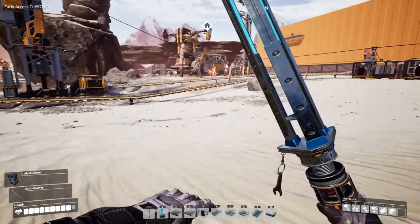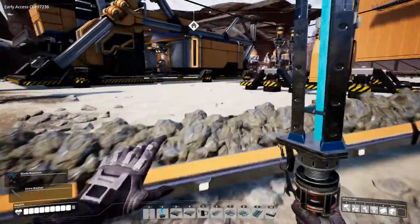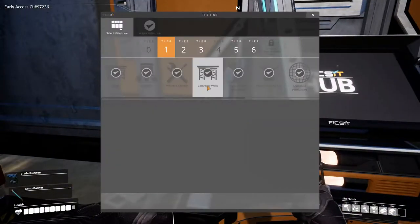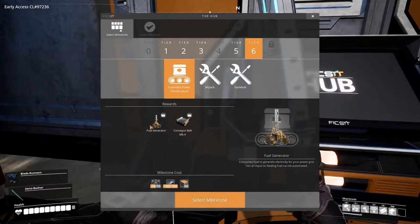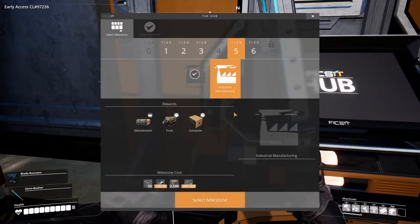So I think what we need to do first, before we go set up all the oil stuff, is simply unlock expanded power infrastructure so we can get fuel generators. But in order to do that we need to make computers, and in order to do that we need to unlock industrial manufacturing — which takes 50 modular frames and 2500 wire.